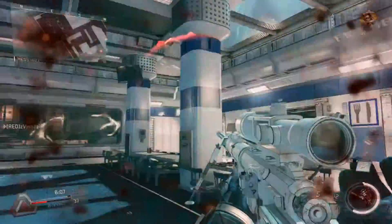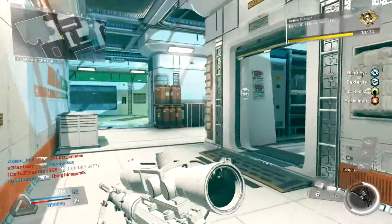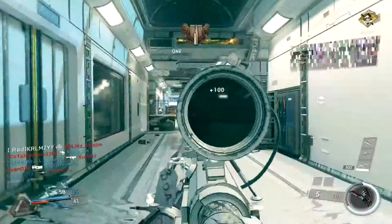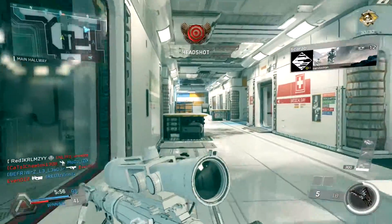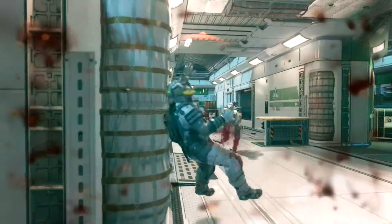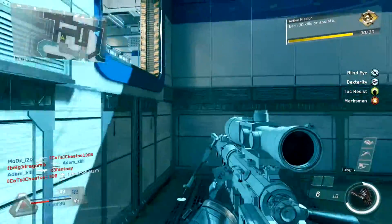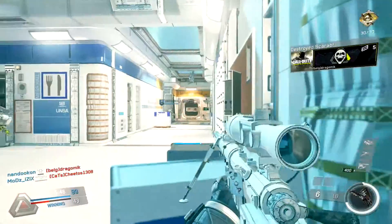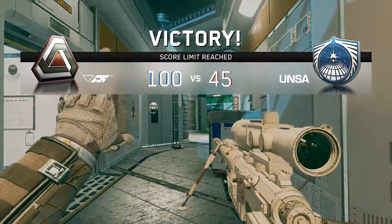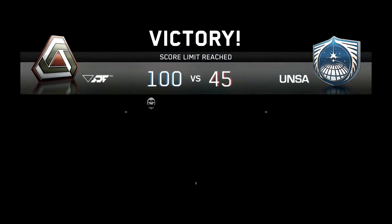If you shoot above the chest, it's always a one-shot, but if you shoot them in the belly there's a chance you're going to get hit markers, which is quite annoying when you're on a streak. But it doesn't really bother me that much, because this gun is twice as fast as the Longbow. So if I do end up hit-marking someone, being able to pull that second bullet in is quicker than with the Longbow. If you get a hit marker with the Longbow, you're completely screwed.